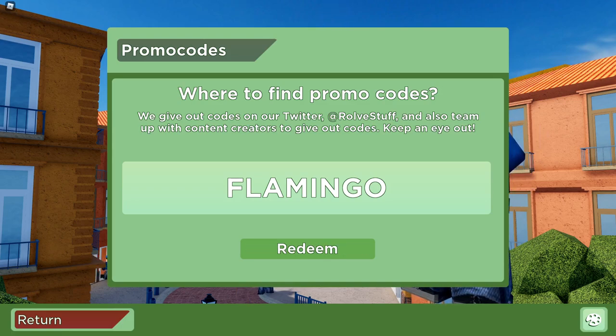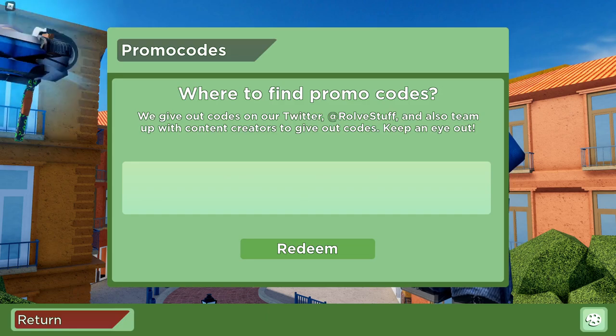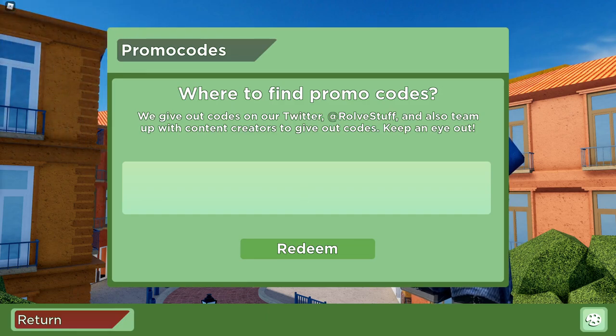That code just said 'redeem.' If any of these codes work for you so far, make sure you hit the like and subscribe button. The next code is going to be 'ROLVE' — R-O-L-V-E. Make sure you type this code in all caps or otherwise it's not going to work. Let's go ahead and redeem this. The code ROLVE was actually for a skin — it will give you a fanboy skin.